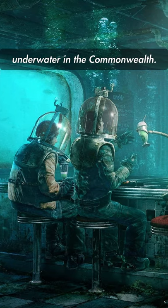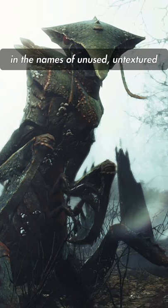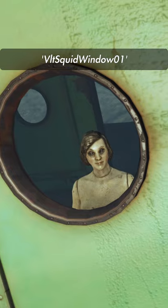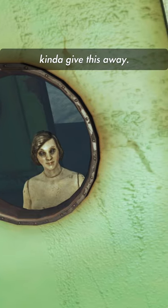Vault 120 was set to be placed underwater in the Commonwealth. We know this from a few clues in the names of unused, untextured game files — two files specifically titled Vault Squid Window 01 and Vault Largidor Marine 01 kind of give this away.